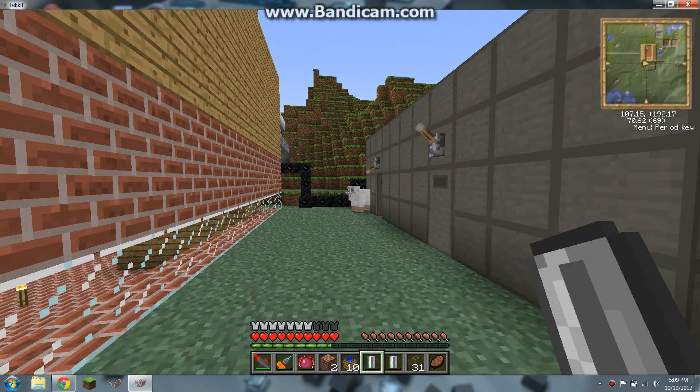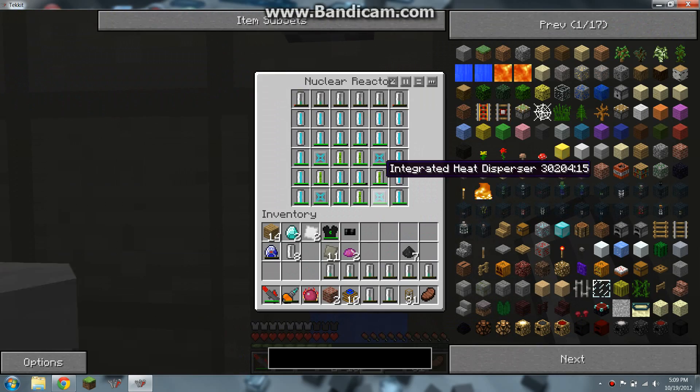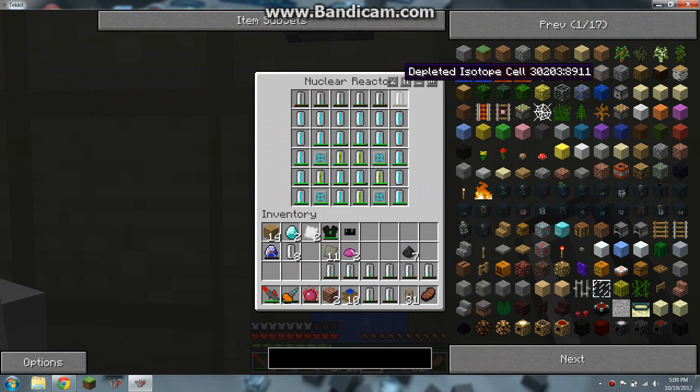Anyway, so you go into your reactor. And you can see I already have these depleted isotope cells in here, and you can tell that they've already started the process.